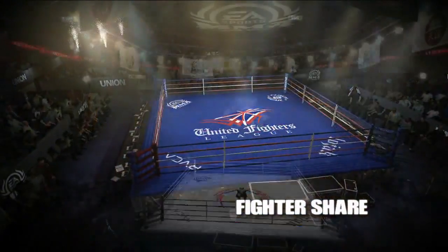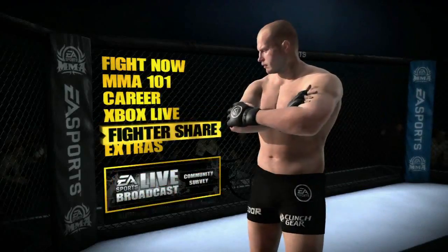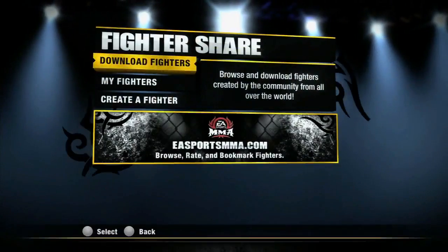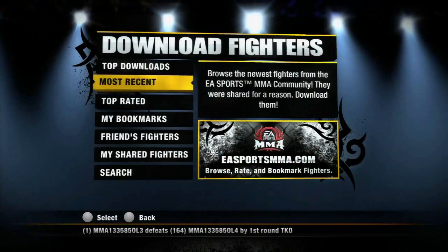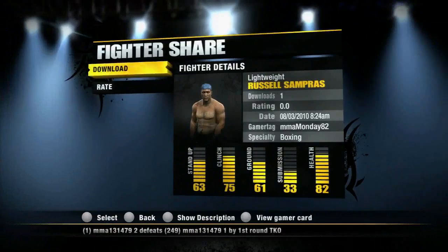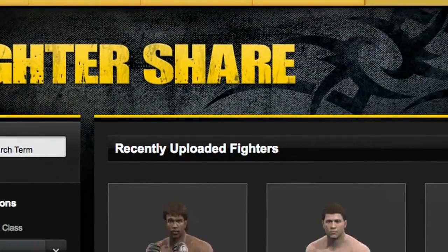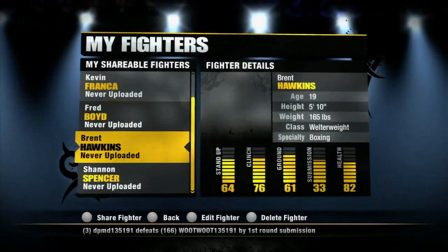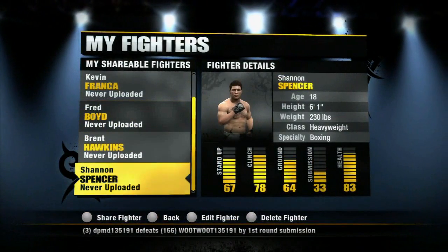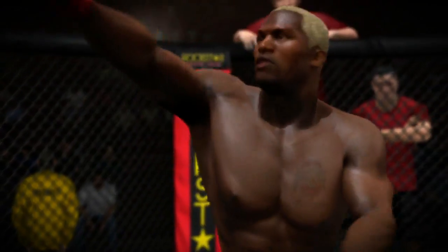Take your fighter across the world in career mode and then share him with the world using FighterShare. You can find the fighter you're looking for by searching by fighter name or weight class, or by browsing the top downloaded, most recent, top rated, and your friends' fighters. Not only that, but you can bookmark fighters on EASportsMMA.com to easily find them again on your console. Check out thousands of fighters from the community and download your favorites to take them online where you can test their merits against the world.